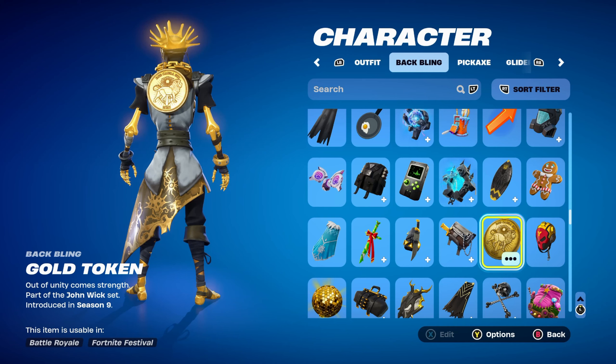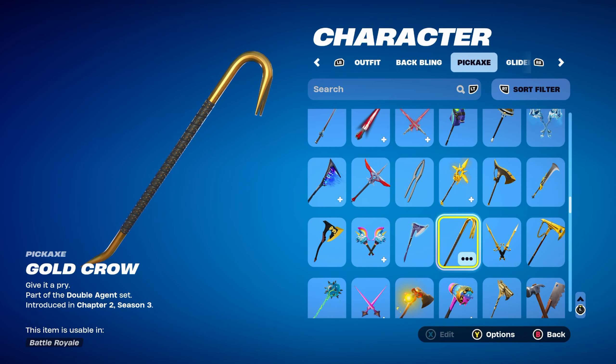The Gold Token is part of the John Wick set, introduced in Chapter 1 Season 9. You get this backbling by completing challenges in the John Wick Bounty LTM. Personally, it's my favourite gold-themed backbling that I own. The pickaxe is the Gold Crow, part of the Double Agent set, introduced in Chapter 2 Season 3 — using it for the black and gold design.